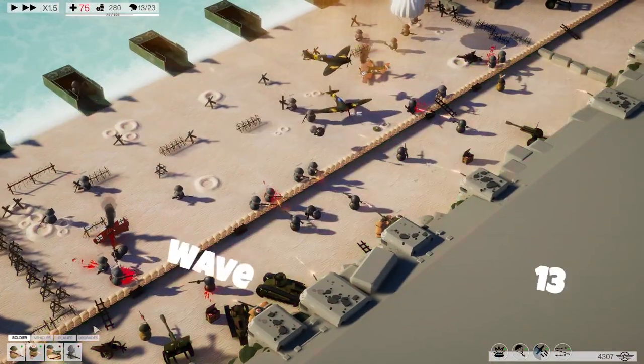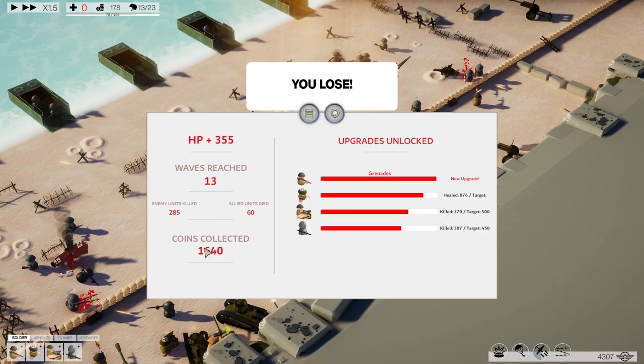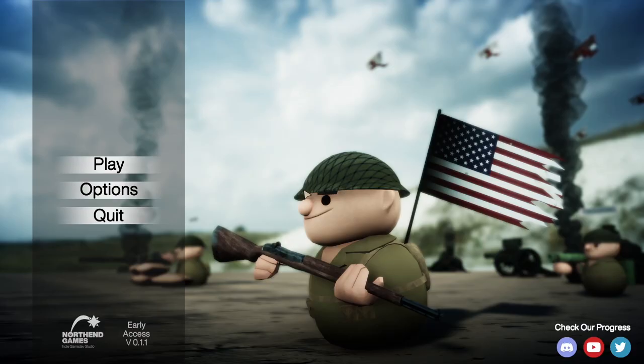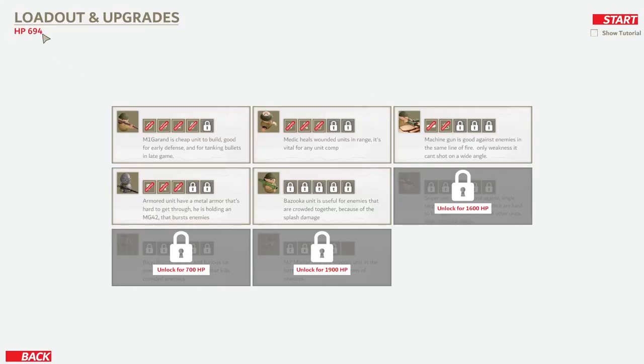Our health is drastically dropping — we're not going to stand. We made it to wave 13, collecting over 3,200 coins, and an upgrade for the M1 which is grenades — the rifleman gets grenades now. Medic did a great job. If you hit the target, eventually you get more bonuses. Not bad for a first run. We spend these points for our next unit. The sniper unlocks at 1,600, so we need about 1,000 more. We can also unlock the bicycle.